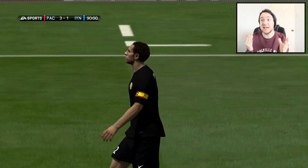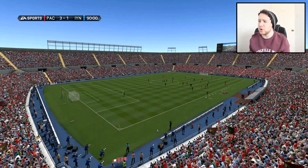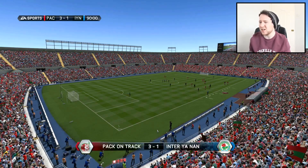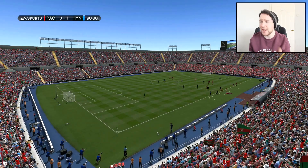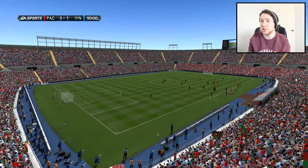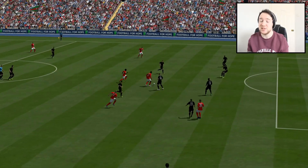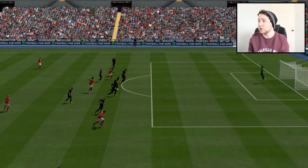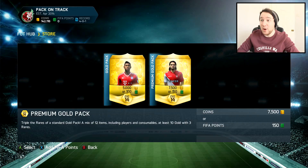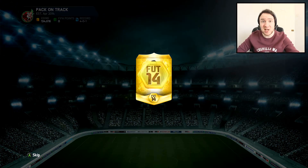Thank god for that — I thought in today's episode we wouldn't be opening a gold pack. The team played alright towards the end. I don't know what was up with the games today. Moussa, El-Shaarawy — fantastic goal from him. Juve got himself, they all got themselves on the score sheet. Let's go and open a gold pack for the win. Unfortunately we didn't score a hat trick — maybe it would have been different if El-Shaarawy got that goal early on.